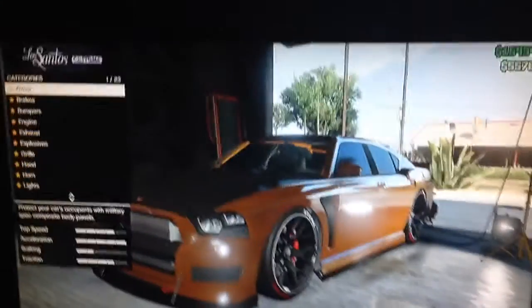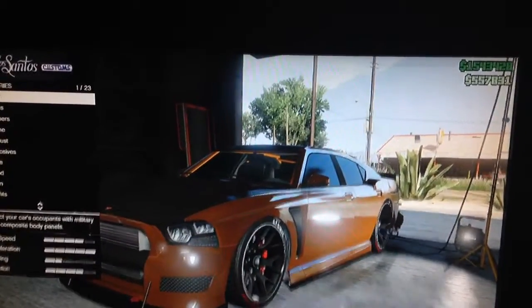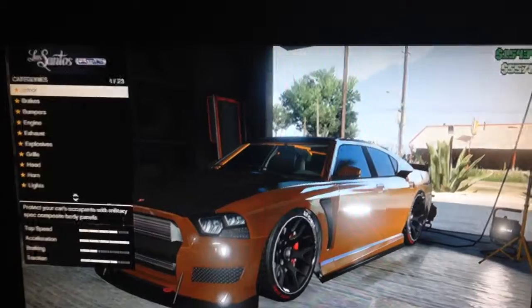Once you're out of the garage, get out of the car and wait for the little saving icon that'll pop up in the corner. Wait for that to come up and then disappear. Once it's gone, get back in the car, turn around, and go back into the Pay 'n' Spray.